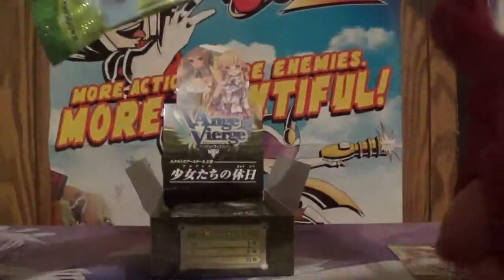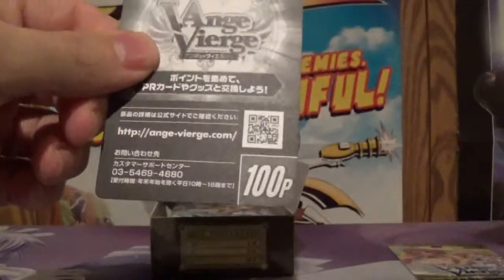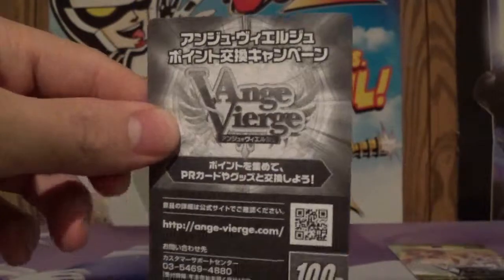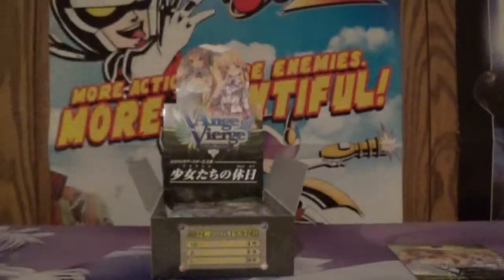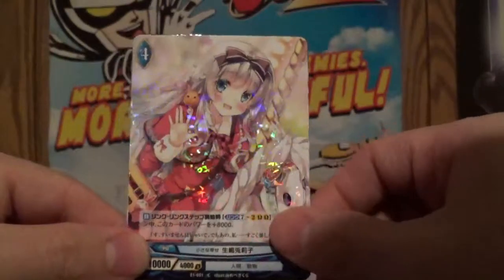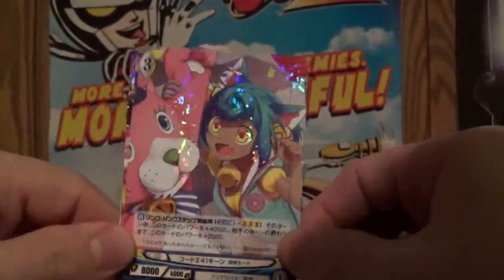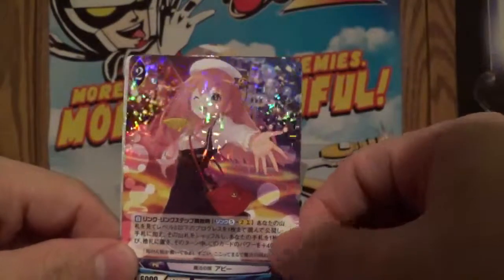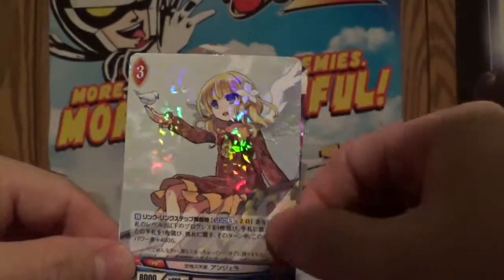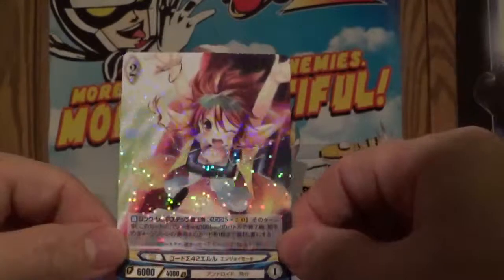Pack number 1. We got a 100-point card! That's the first time I've ever seen a 100-pointer — I would be stoked if I was able to turn those in. The commons show her having fun on a carousel, winning a huge stuffed animal at a carnival, and having fun in the nightlife. There's also an angel hanging out with nature, and our rare looks like she's having fun on a water slide. Pretty cool.